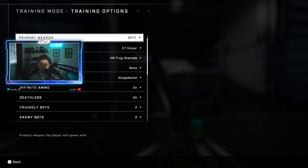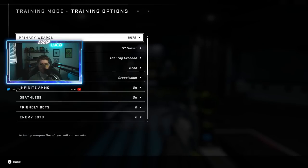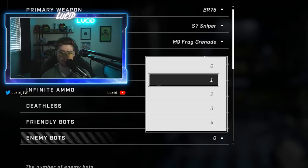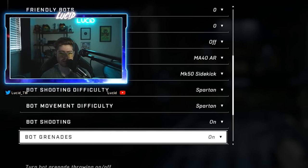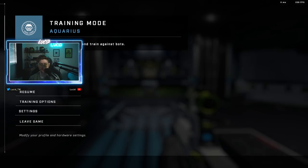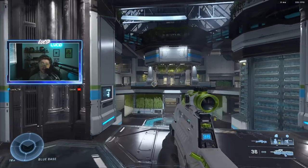Before I do anything, I want to explain my personal training mode setup. Whenever I'm in training mode I always put on BR snipes, equipment with grapple shot and infinite ammo, deathless always on, and enemy bots usually set to four — but for today we're keeping it at zero. I also set bot shooting difficulty and movement difficulty to Spartan, but for this session it's just me in the map.